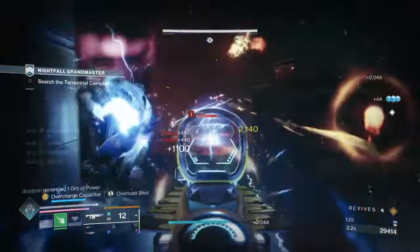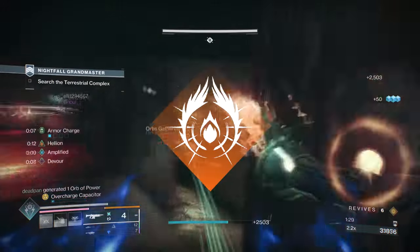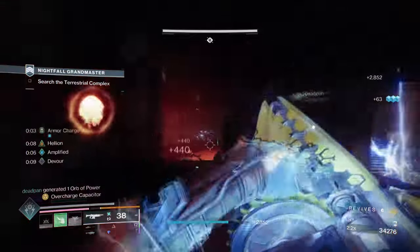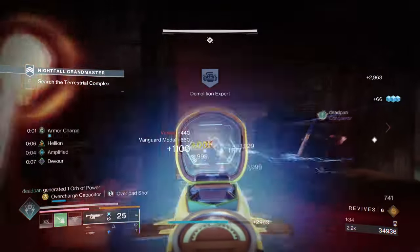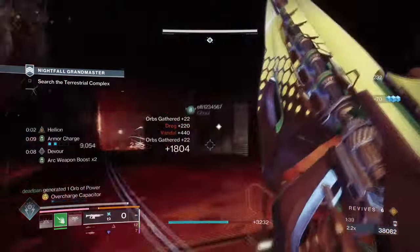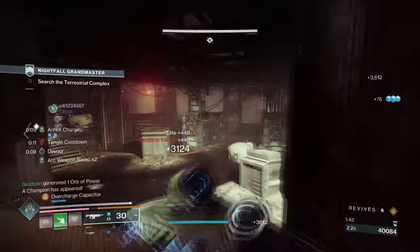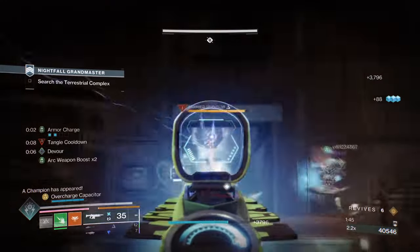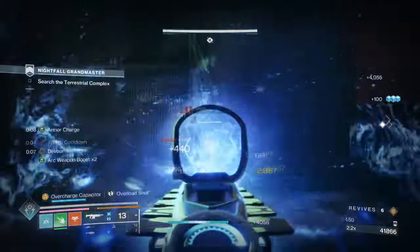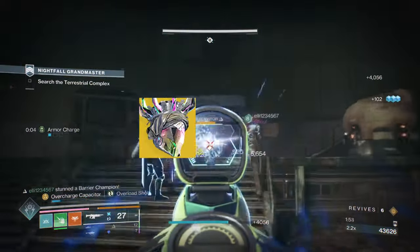If you would ask your friends which Prismatic subclass they mean the most, they would definitely say Song of Flame. And while our Arc subclass does suck in any game, it doesn't mean we can't use it. In today's video, I'm going to show you a build that will make it super worth the investment, featuring rapid ability cooldown, increased damage reduction and weapon damage, tons of Arc explosions and more — simply using Crown of Tempest and Centrifuse.